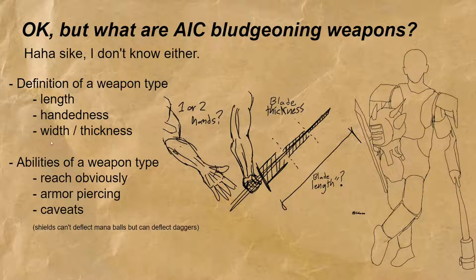I want to put forth a proposal for a more general definition of specifically a bludgeoning weapon type. But to look at a definition of just the bludgeoning weapon type, we must look at definitions of all weapon types. What really defines a weapon are its physical properties, and the primary physical property is associated with length or handedness — so how many hands it takes to wield.